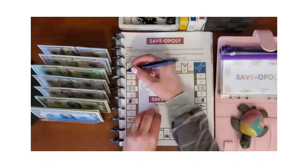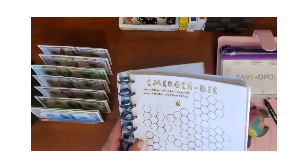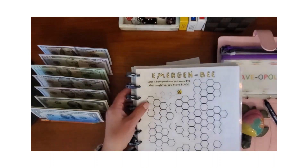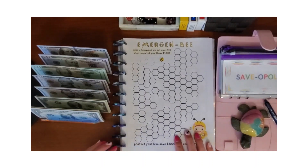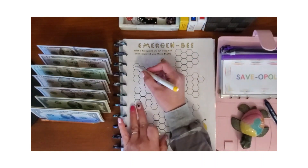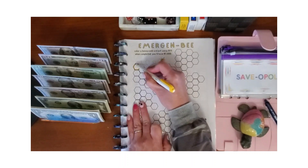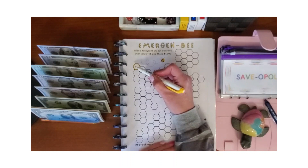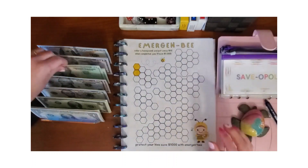I'll mark this off too. The next challenge I'm going to put some away on — I did allocate $40 but since we went over I'm only going to do $20 on this one. Each little honeycomb section is $10 and at the end we'll be saving $1,000. This one is allocated to help fund my auto insurance, and Saveopoly was for my emergency fund. I'll put $20 in there.